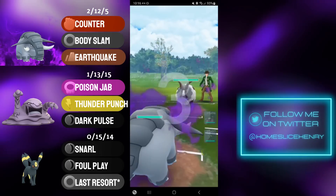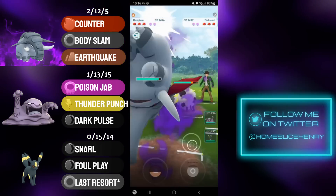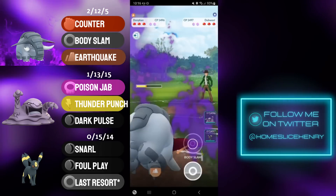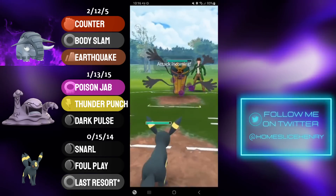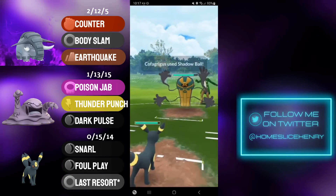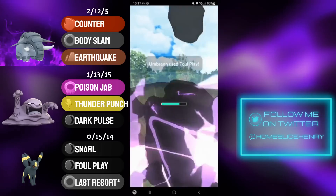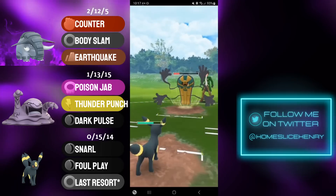Speaking of Dubwool, we see it on the lead in the next match — great lead for Shadow Donphan, and they're staying in. Shadow Donphan is just absolutely core-breaking teams to shreds. They go for a Body Slam catch onto Kofagrigus, and again I'm going to take that opportunity to farm up a ton of energy and then send in Umbreon. Umbreon being an absolute wall to a save-switch Kofagrigus definitely feels like an important part of this team, because a lot of people really like to get that energy advantage to Kofagrigus, and you can just completely shut it down with Umbreon.